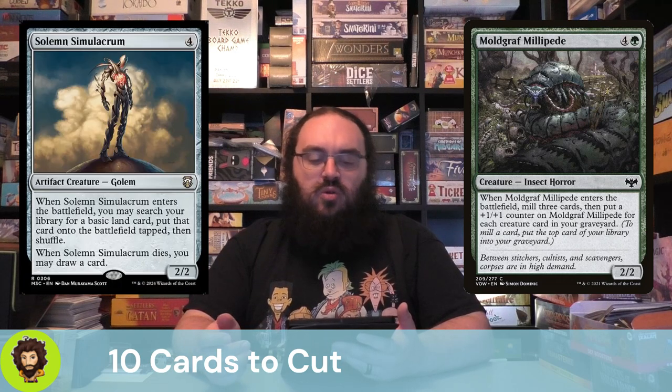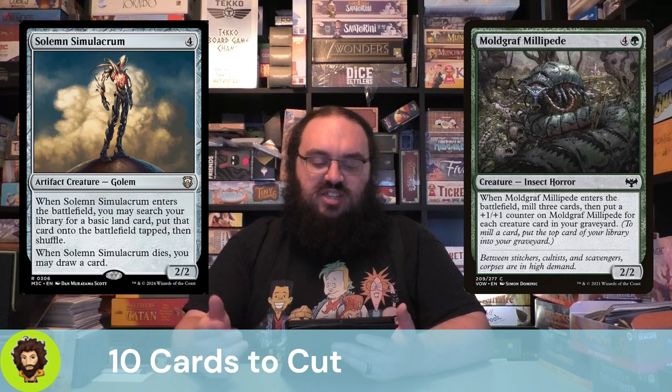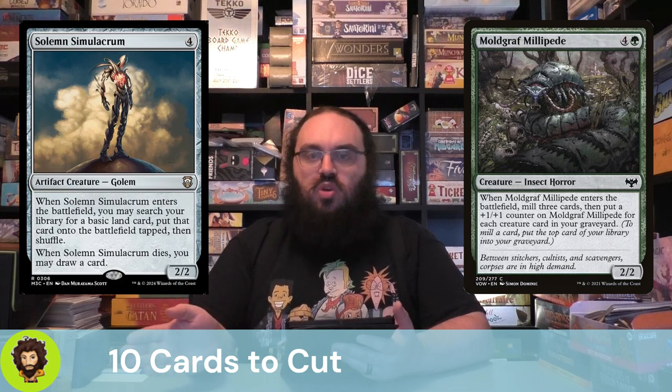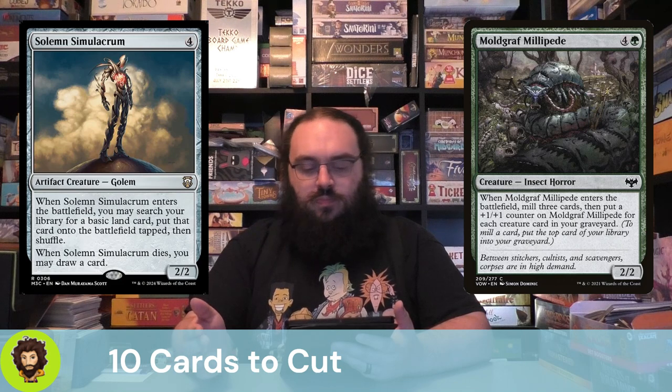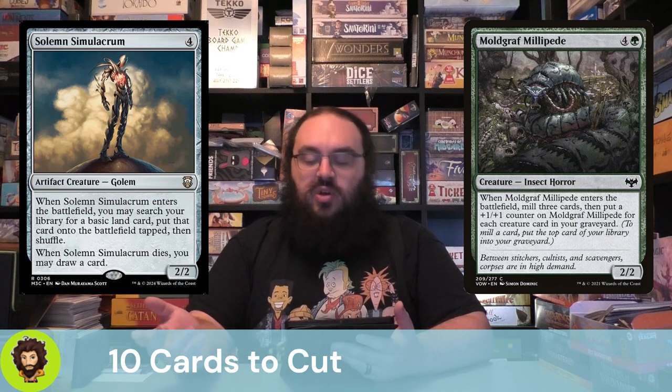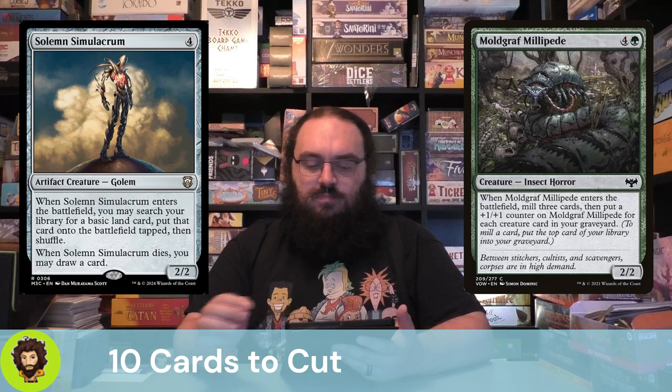Solemn Simulacrum, better known as Sad Robot. The ramp doesn't really make a huge difference. Yes, they are an artifact creature — we are replacing them with another card of two types, so it's okay. Should they die, we do get to draw a card, which is cool, but I'm okay cutting them.